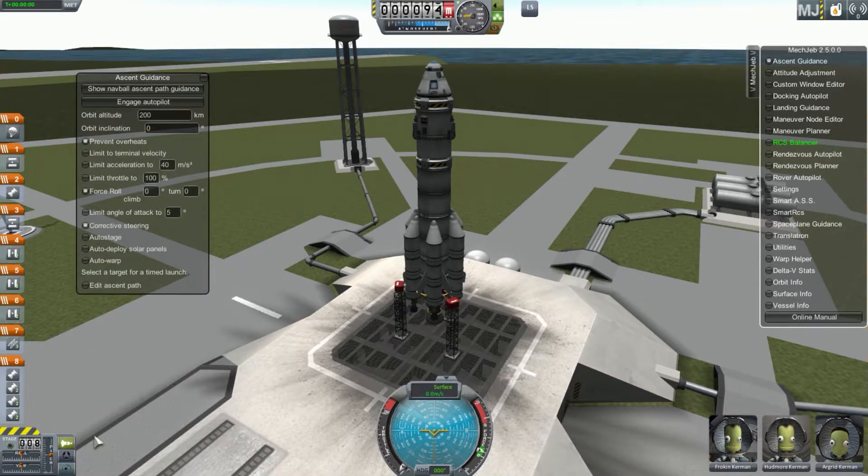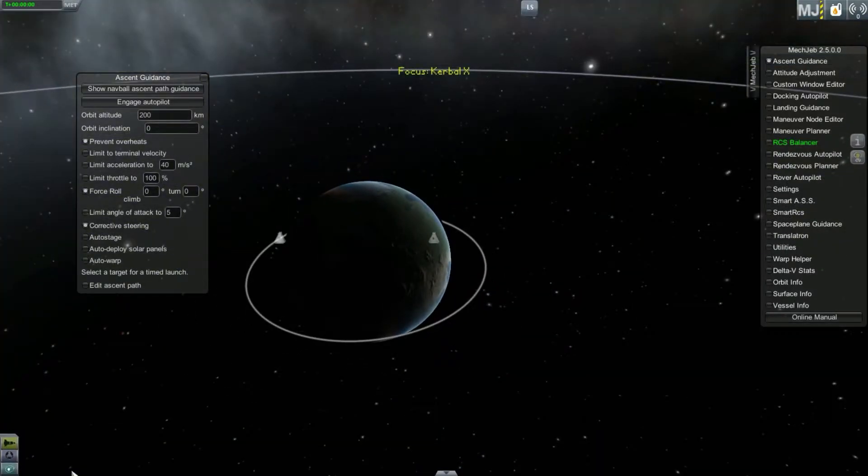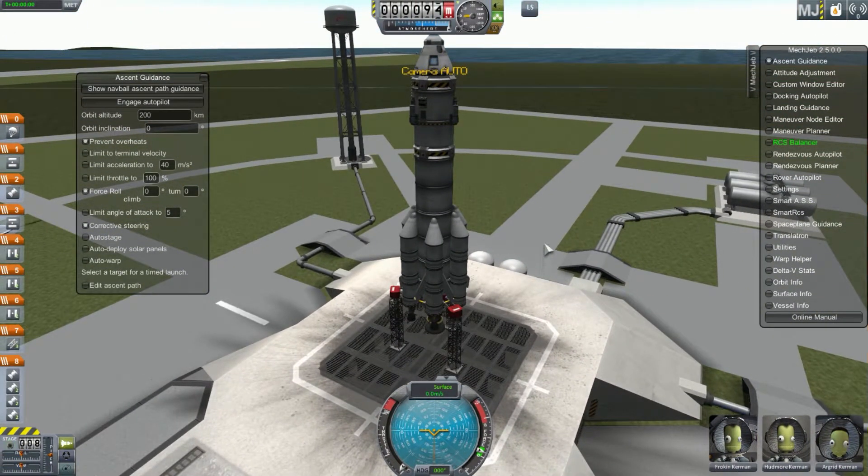MechJeb Ascent Guidance versus a traditional ascent — it essentially does all the same things, gets up to whatever your orbit is. However, it does it all for you. You don't have to mess with a single thing. All you have to do is engage the engines and you're good to go. These other settings like limit terminal velocity and force roll are more beneficial if you're going straight to docking, like with a space station.